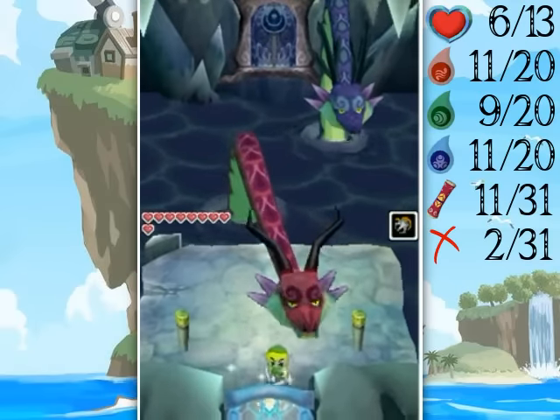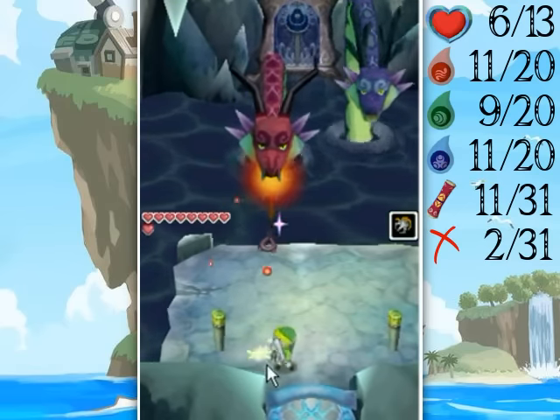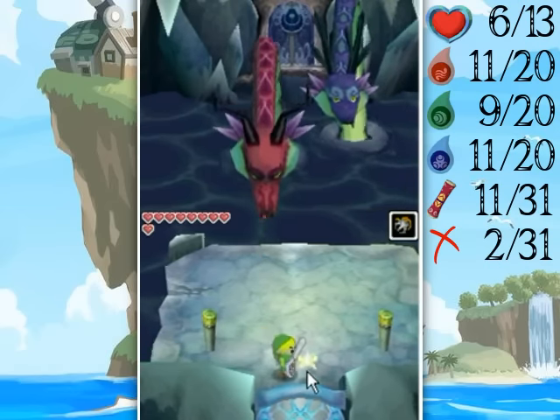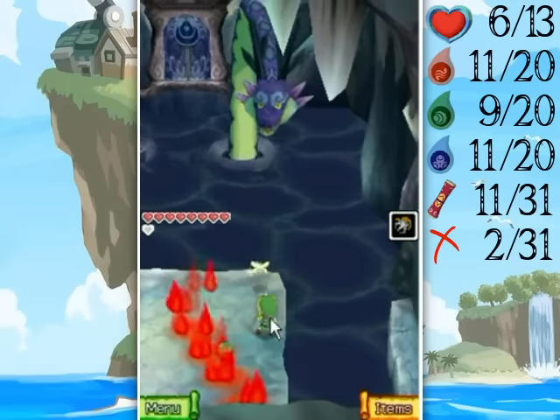By the way, if we let one of the attacks go through — I'll let one go through here just to show you — it'll leave a trail of fire or ice across the land and it'll kind of get in your way for a little while. And I took a hit from it — well, that's okay.